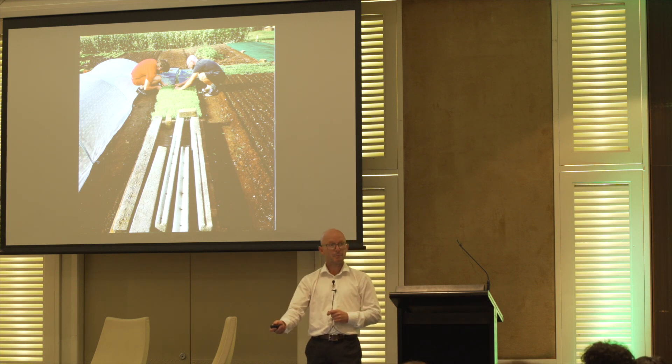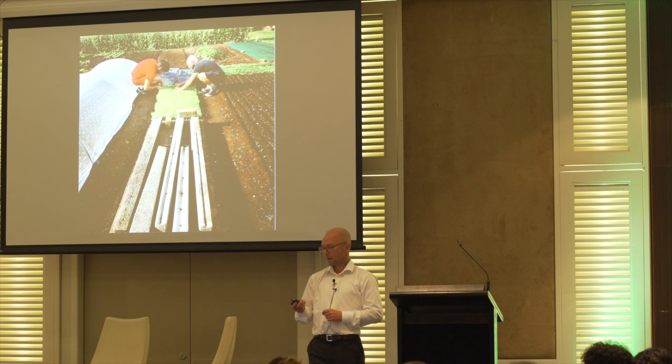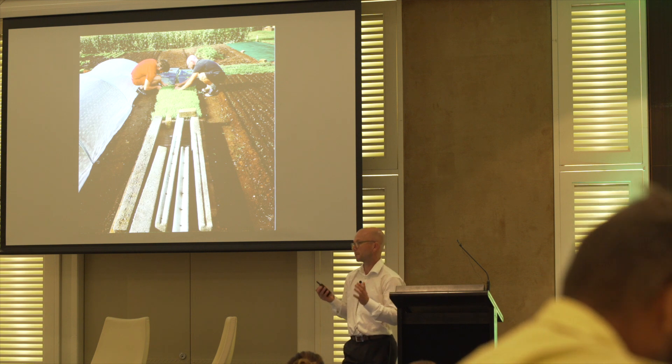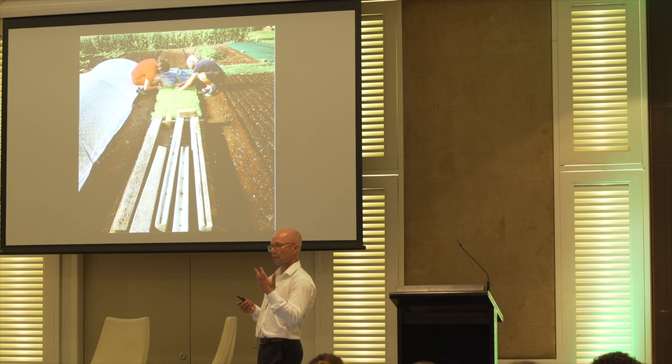Sixty dollars a kilogram for these peas. This is where, for us, sustainability meets profitability — or where the green meets the red. By the time we harvest these shoots, they've put a foot of root material into the ground. Very quick to plant, we sell them by themselves and we put them in just about every salad mix. When we're finished with them, we tarp them. Our basic crop rotation — which we just do in the field by eye — is compost, leafy green, leafy green, root veg, cover crop, tarp. That's how easy it is.